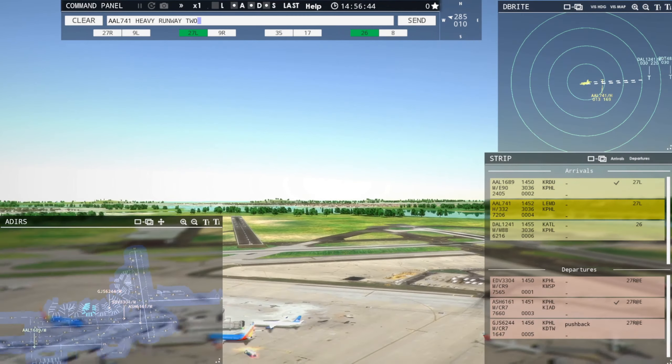American 1689er, taxi to terminal via Sierra Yankee Juliet. Endeavor 3304, runway 27R, line up and wait. We're just going to keep these guys rolling as best as possible here.